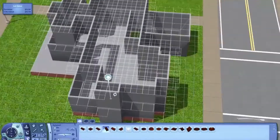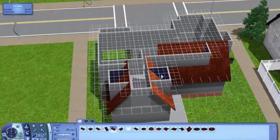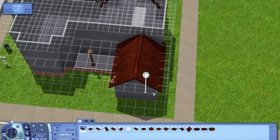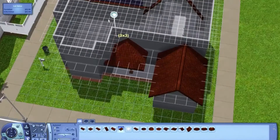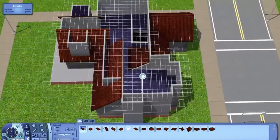This house ends up costing your sims 104,642 simoleons. If you get it unfinished, it'll cost approximately 56,000 simoleons. It sits on a 20 by 25 lot.